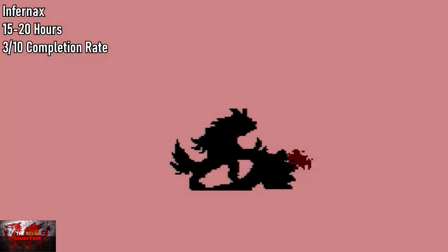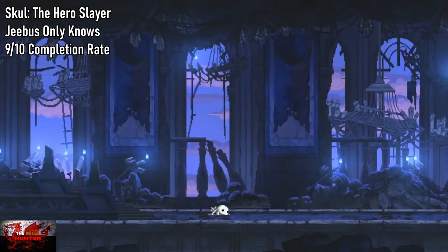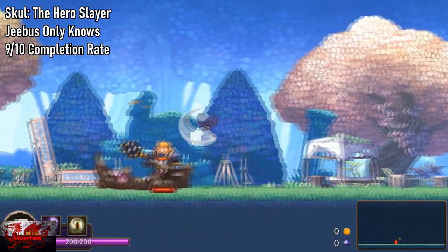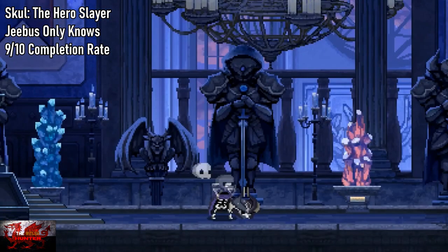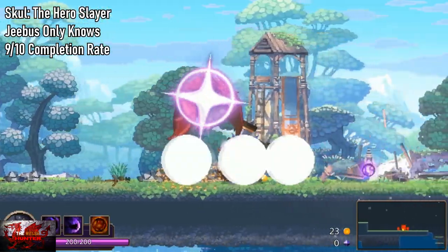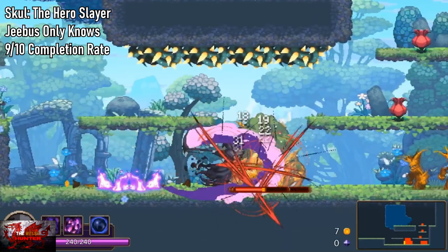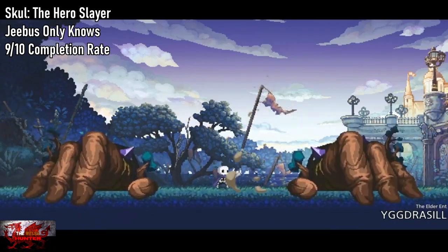It is very fun. Now, for Skull the Hero Slayer, do not listen to the True Achievements estimated time. It says one to two hours, which is completely wrong. Basically, there used to be a debug menu where you could put invincibility on, skip all levels, and all of that was a thing until the devs very kindly - sarcastically - patched it. Otherwise, to do this legit, you are gonna need to WORK - capital W-O-R-K - to get the full 1K here.